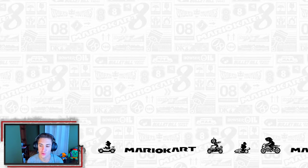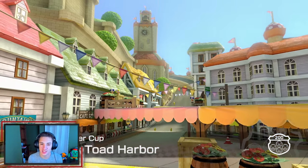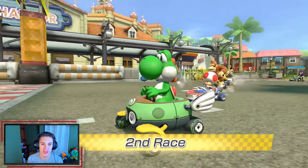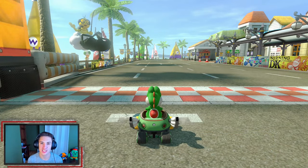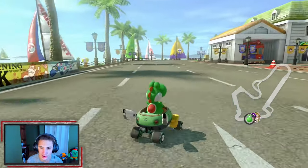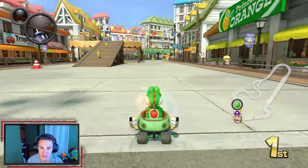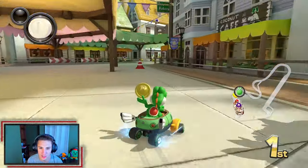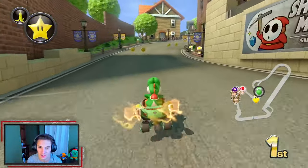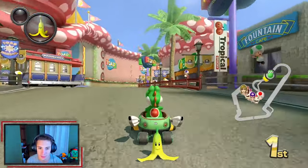Here it is — Toad's Harbor! You've got a downhill slope, little trams — I don't even know what they're called but they look so cool. We're right on the water because it's a harbor, and there's like a fake Statue of Liberty — a replica, maybe Rosalina or Peach holding up a star. This cup actually has two really good courses: Toad's Harbor and Shy Guy Falls.